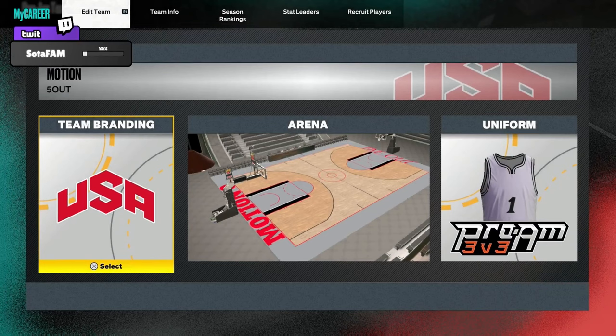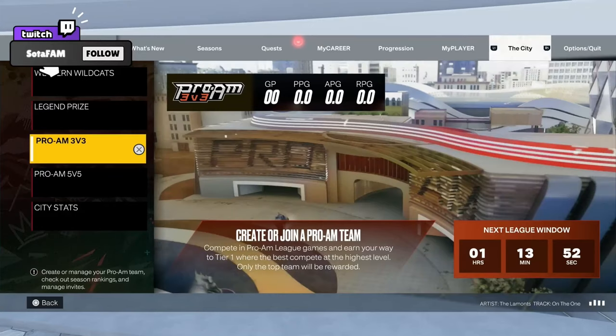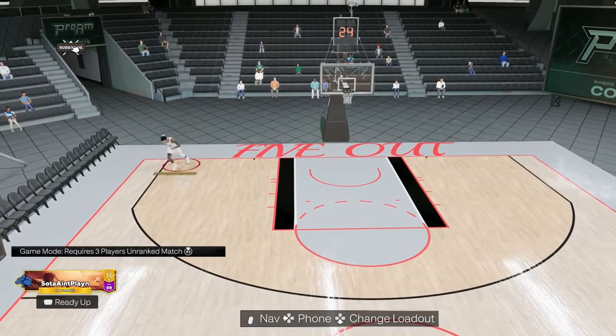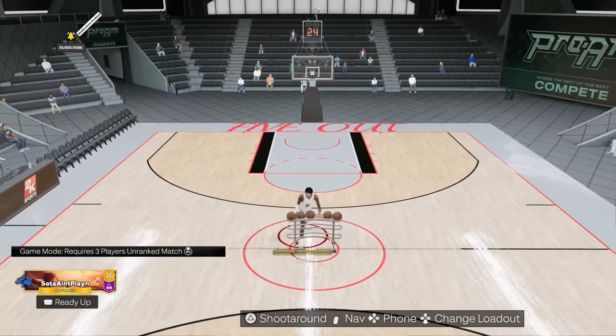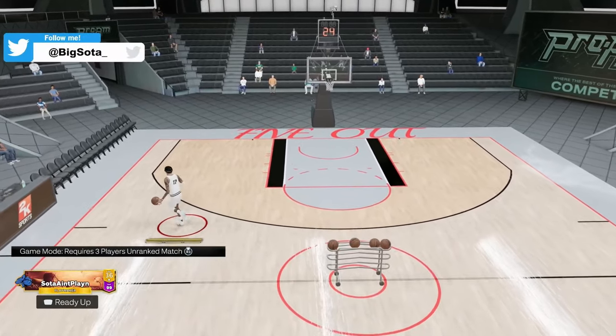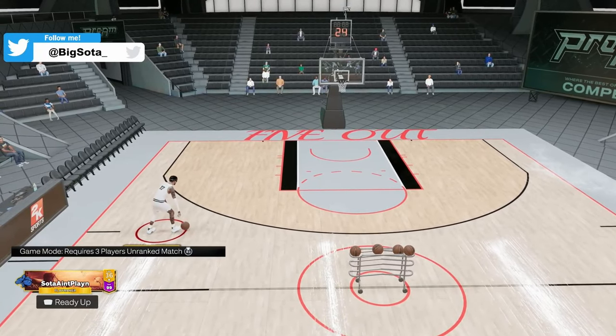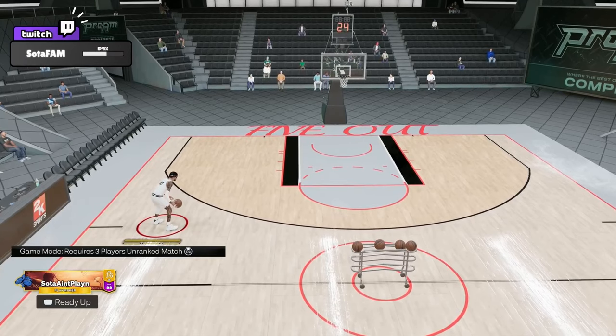Now the last thing you need to do is simply make a Pro-Am team. Go in here and make a Pro-Am team real quick. This will allow you to practice how to use Limitless Takeoff in NBA 2K23. Now that we've created a Pro-Am team, here's what we're going to do — we're going to get our practice on. We're going to grab this ball here. I'm going to teach you how to actually use the analog stick in NBA 2K23.